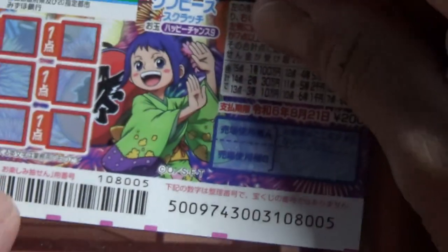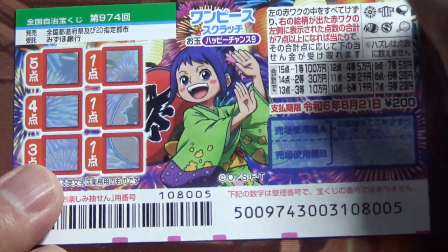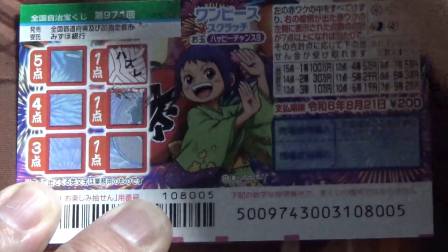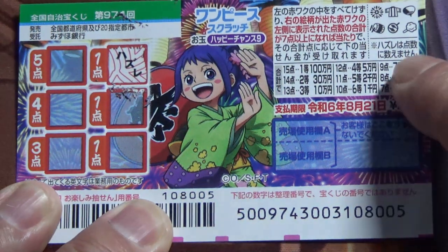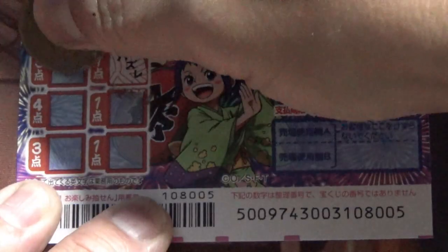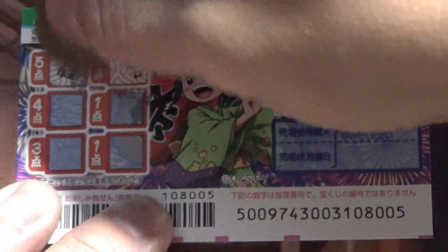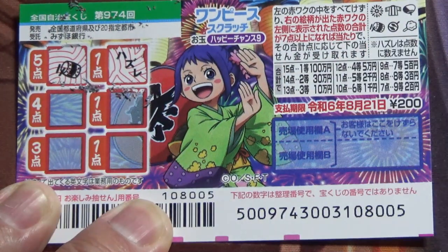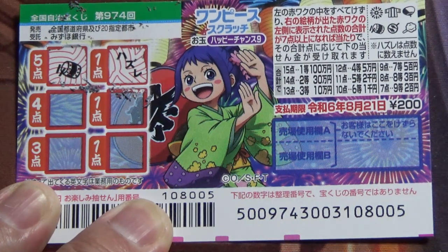I've got one ticket, so wish me luck. I'll scratch here. It says hazurei — nothing. I'll try a gold ten. I see a picture, and that corresponds to one of these. It's a drum — that is a gold ten. So I need at least two more points.